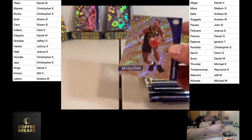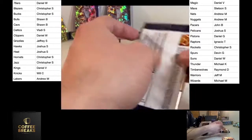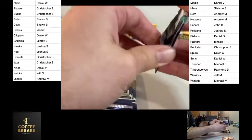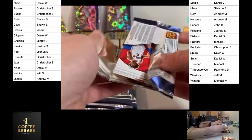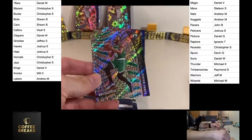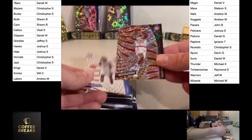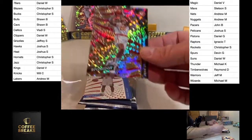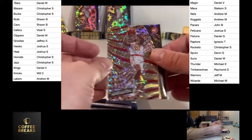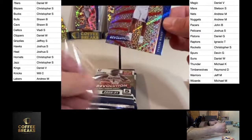Cassius Stanley for the Pacers — that's John B. Another one of our parallels, it's John Collins, Fractal as well — yep, Fractal. And we got Tyrese Maxey — if it's 76ers that's Daniel W.